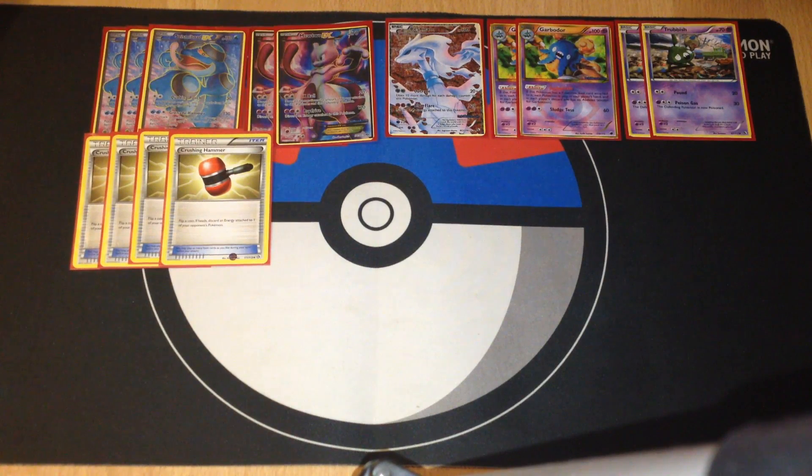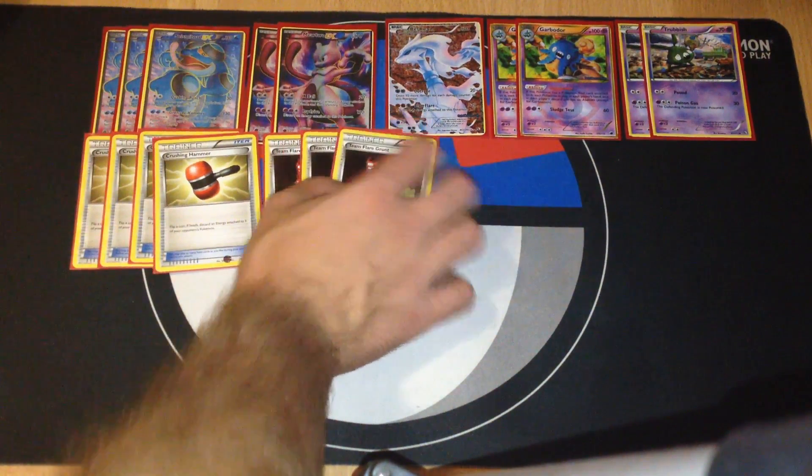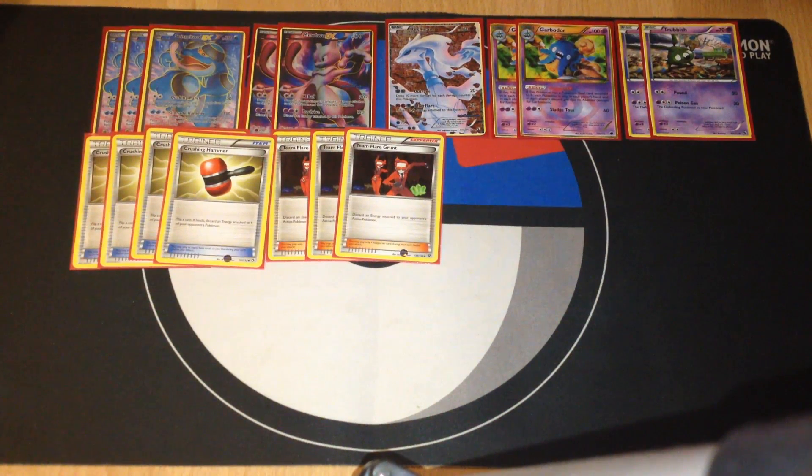We also have three Team Flare Grunt in this deck, which lets us discard an energy attached to the opponent's active Pokémon — it can be a special energy, Double Colorless Energy, or any other type of energy.